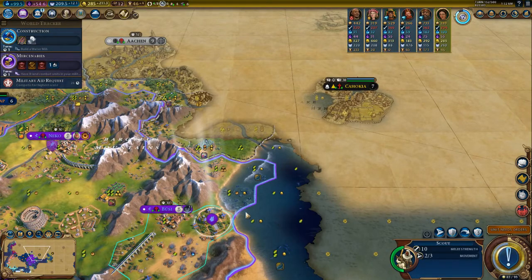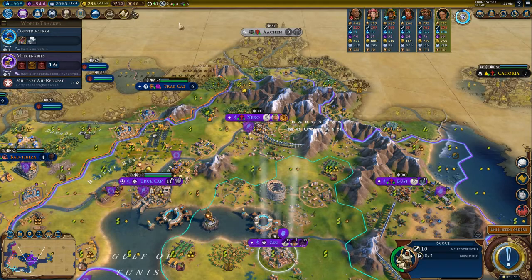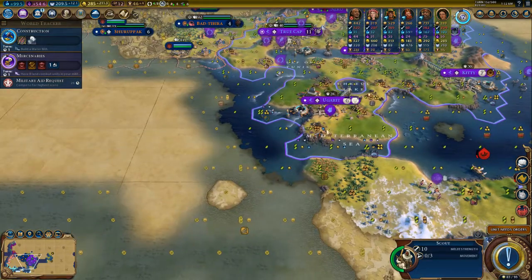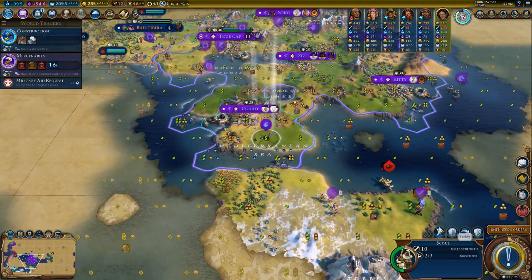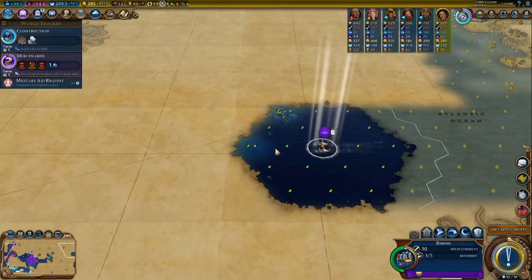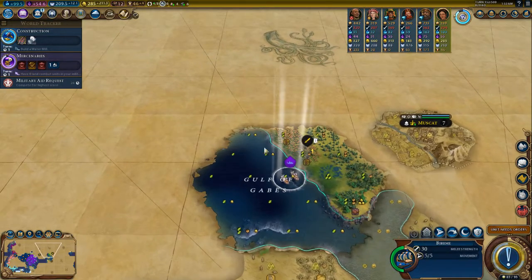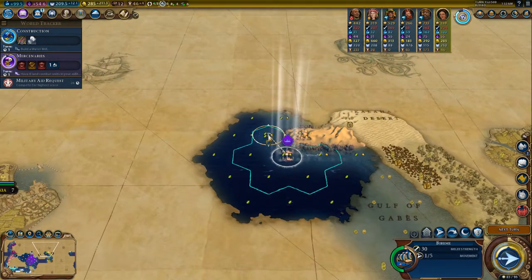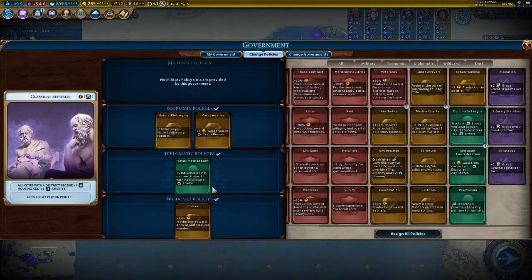Go and scout — actually I will automate some of these. Maybe not, because they are kind of stupid. Nice. What are we doing — wonder production? Don't need that.